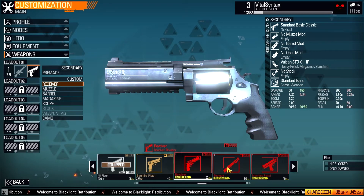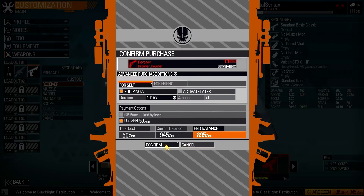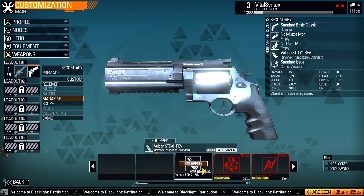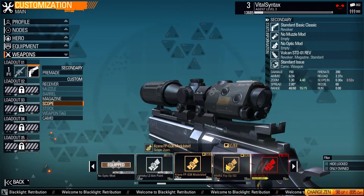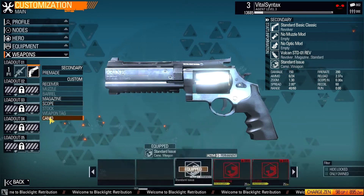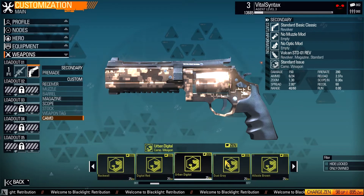For equipment, I'll show some footage of that in a little bit, but you've got a ton of things like different types of grenades, what your character is wearing, different skills, and all these other things. Then for weapons, which is probably the most important part, you've got up to five different loadouts. Right now I only have the first one — I think it's like 10 bucks to buy another loadout, which to be honest is quite expensive.